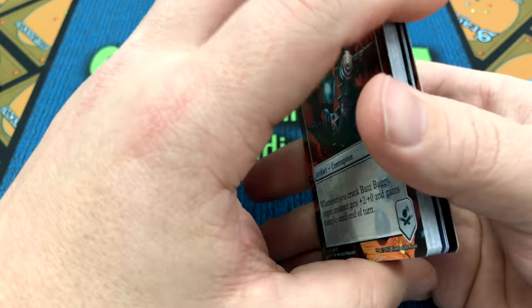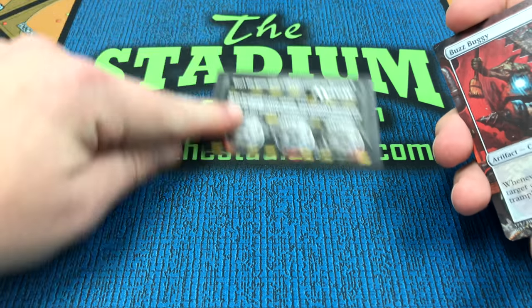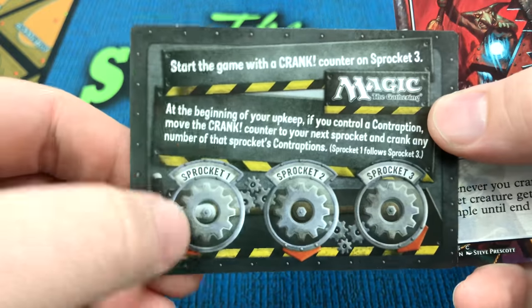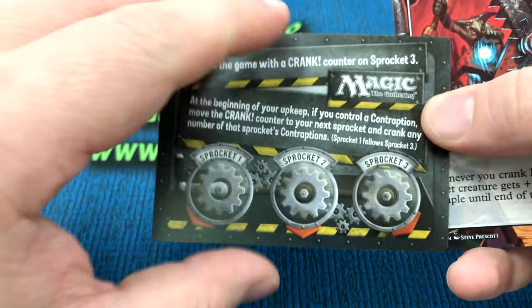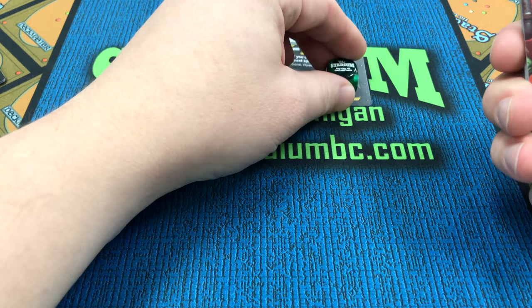The contraption deck has three sprockets. I'm going to use an extra card as my sprockets: sprocket one, sprocket two, sprocket three. And we start the game with a counter on sprocket number three.